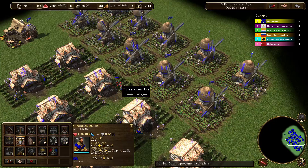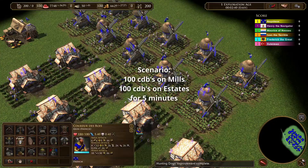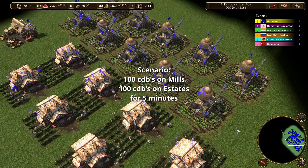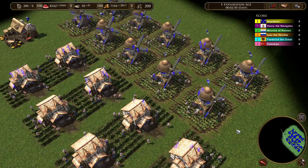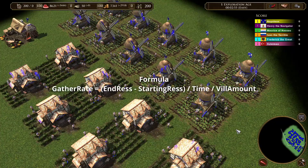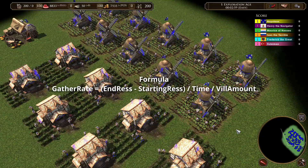So how did I find out? I set up a scenario where I put in 200 CDBs and I sent 100 of them on mills and 100 of them on estates. I did this test for five minutes and then I looked at how many resources were collected and calculated the gather rate per second with the following formula: gather rate equals end resources minus starting resources divided by the time and the villager amount.